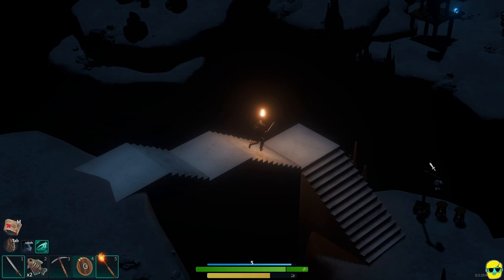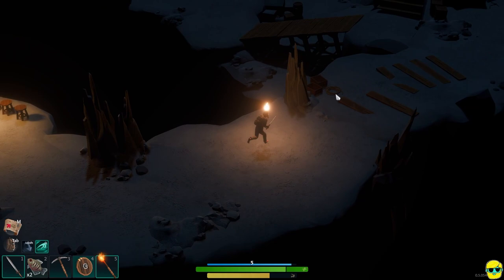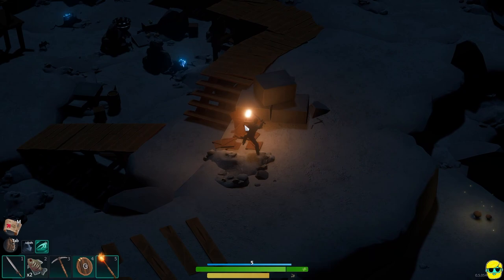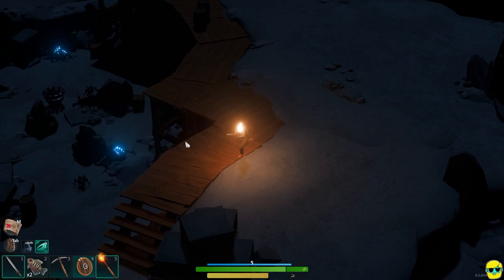Oh look, there's a path down here — there's a thing to light. Okay great, I didn't do this before. I didn't come down here at all. This is all totally new to me. Look at this — that means there is just more awesome stuff in this dungeon. I was not done with it.